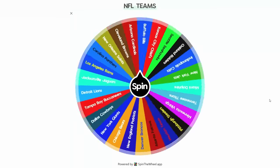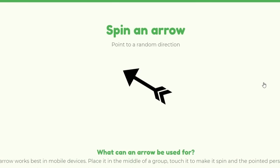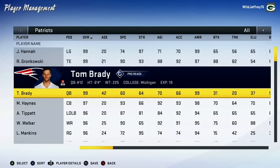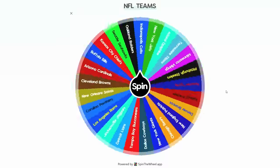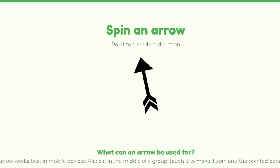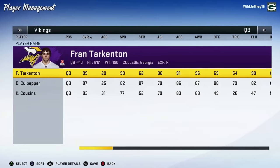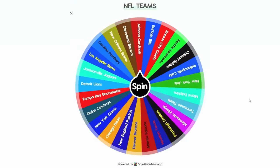Tom Brady just keeps getting better as the Patriots grab Rhode Island — he's already a 99 overall, but now almost all of his passing stats have been maxed out. The Patriots are already pretty stacked; whenever they actually play, I think they're going to go off. The Vikings are now up for the first time today, and they just go south and grab Iowa, improving Fran Tarkenton to a 99 overall.